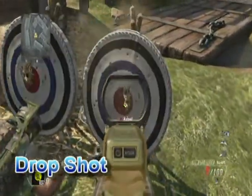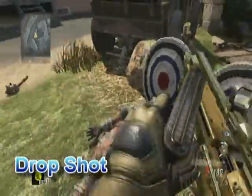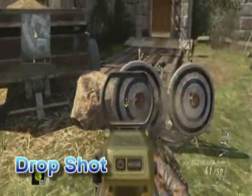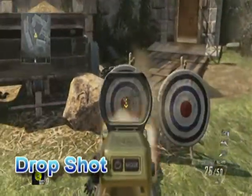Drop Shot is after 400 kills, and it's the two dots with the arrow pointing down. Again, aim with that first dot. Should breeze right through it.